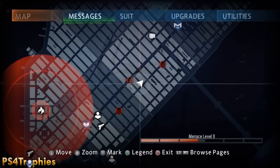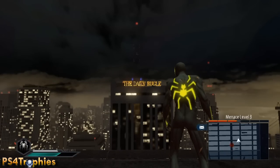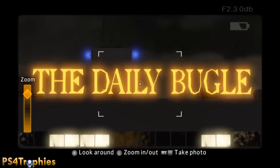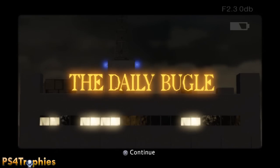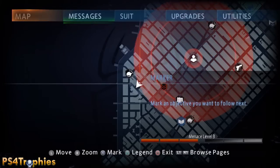The Daily Bugle is another building that's easy to find. Just go stand on the tower across the way and take a picture of that sign. After this we're going to go after the two most difficult, hard-to-find ones.